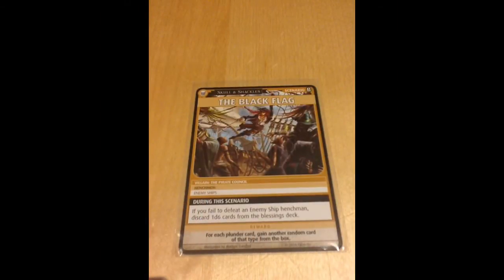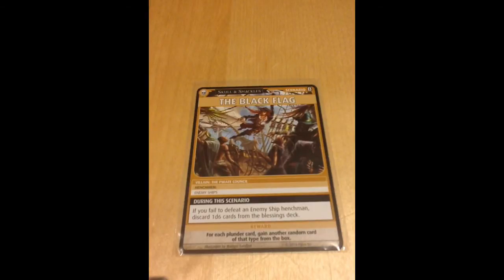This is the Black Flag Scenario card — the last scenario in the basic adventure path. We're facing off against the Pirate Council and their henchmen enemy ships, and we have to convince them we're not being too defiant of their rules for the Shackles. If we succeed, we'll have completed the basic adventure path and reap the rewards. Each plunder card under our ship gets us another random card of the same type from the box. We gain plunder cards from defeating ships, so for every henchman we defeat, we gain a plunder card — because we're facing off against enemy ship henchmen, meaning we'll draw random ships from the box and try to defeat them.